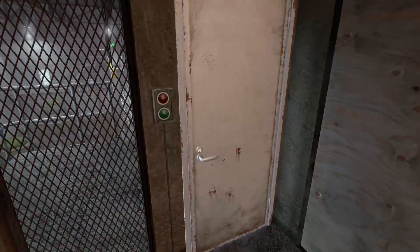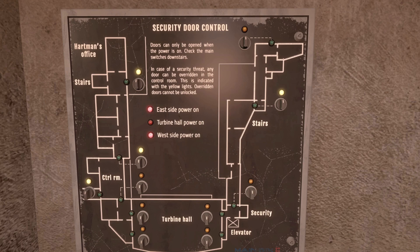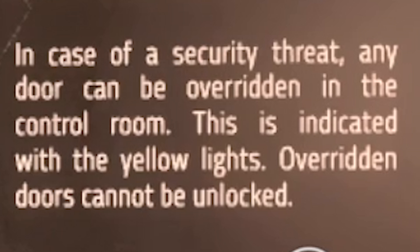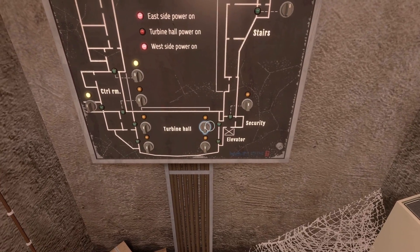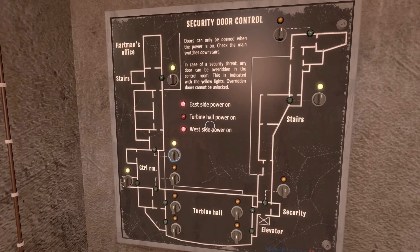So we've got a locked door here. I assume we want to try and get through there. Let's go back into the security room - we've got this security door control. Doors can only be opened when the power is on. Check the main switch is downstairs. I love that that's built onto this panel. Where's the convenient 'you are here' sign? In case of security threat, a door could be overridden in the control room. So we've got to get to the control room, and we're currently in security here. We're trying to get into the turbine hall, and it looks like the turbine hall power is off, so we're going to have to go down there.